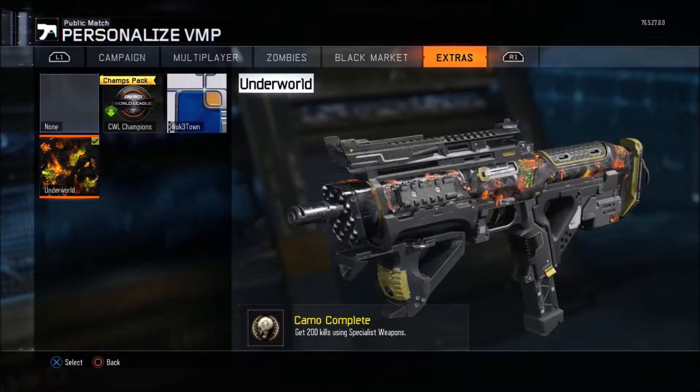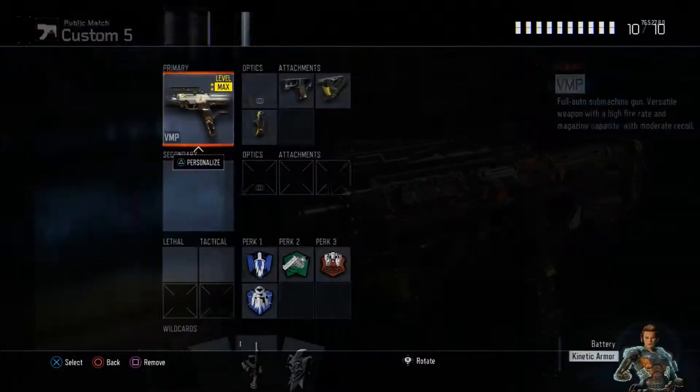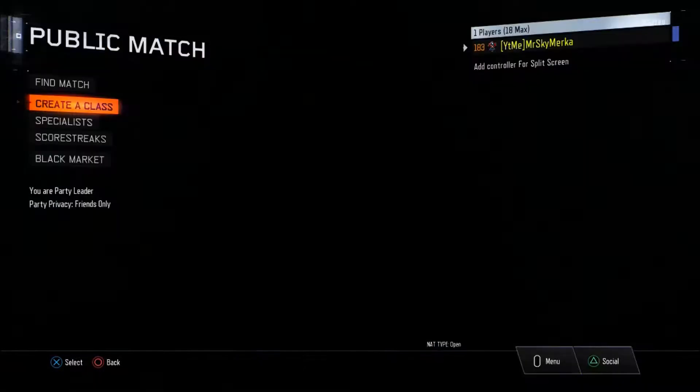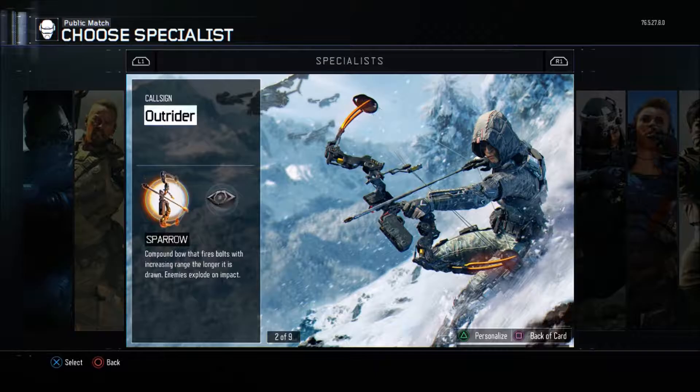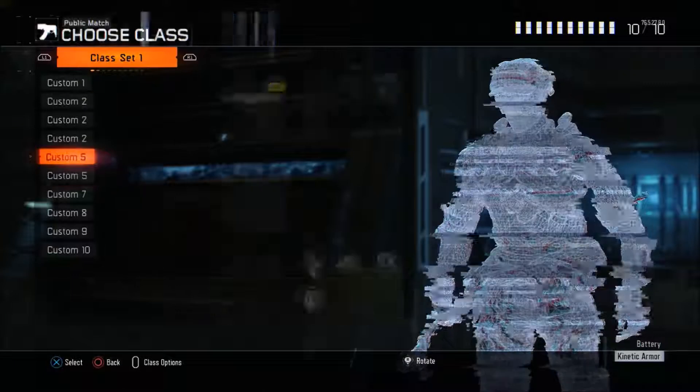Basically, if you don't know how to get this, you need to get 200 kills using specialist weapons - obviously not the abilities, but like the War Machine, Tempest, all the ones on the left side of the characters. Like I said, I'm going to be showing you just some of the images, and then do a little gameplay so you can see it in-game as well.